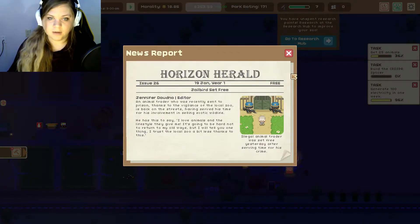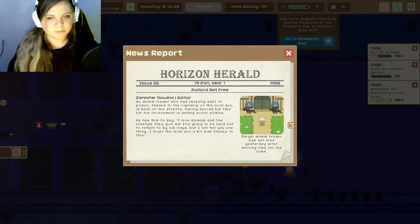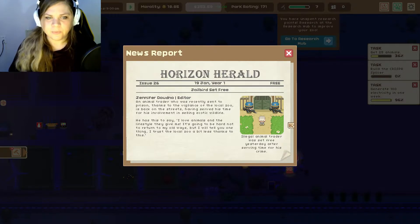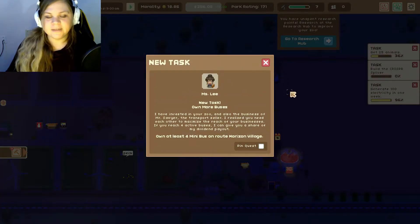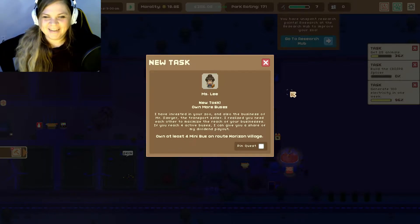Made a little bit of money, we're not making enough money for this place. An animal trader who was recently sent to prison thanks to the villagers of the local zoo is back on the streets having served his time for his involvement in selling exotic wildlife. This is the black market guy that we sent to jail. He says, 'I love animals and the lifestyle they give me. I trust the local zoo a bit less thanks to this.' I wonder if he's going to do the whole 'I'm out of jail, I'm coming for you' kind of thing.